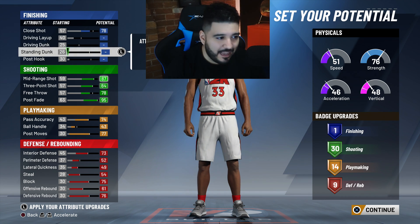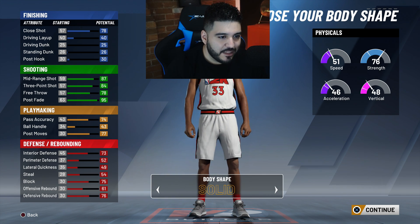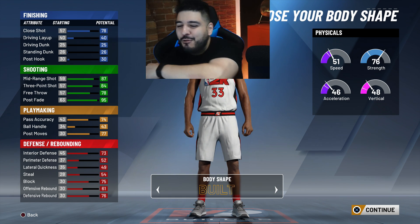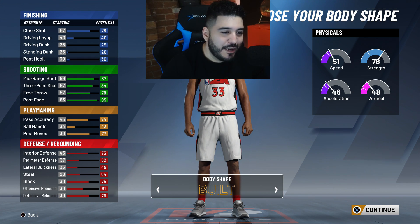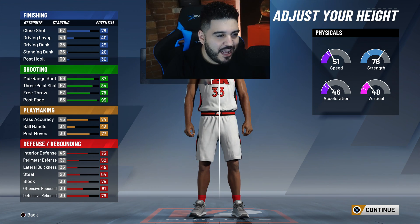I made my player built — not solid, built. This man is jacked, big arms. When you make them built they make them jacked. And I made them 6'11" — in the original prelude I made them seven feet tall.